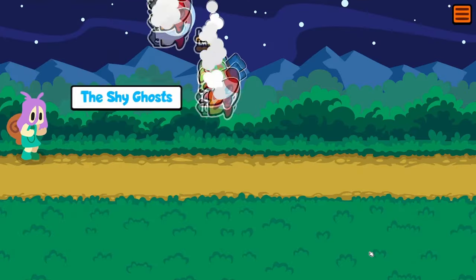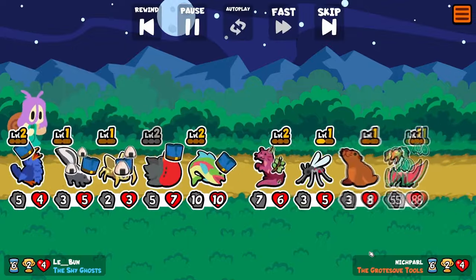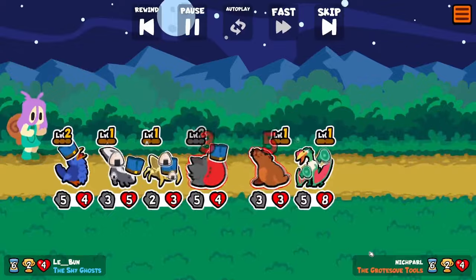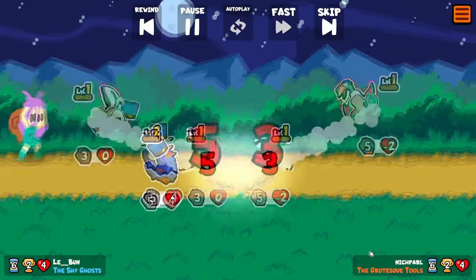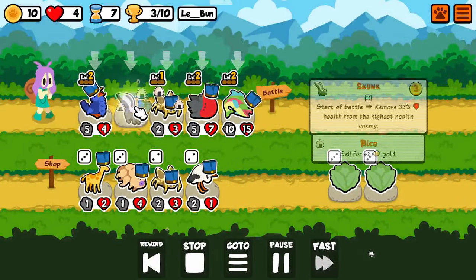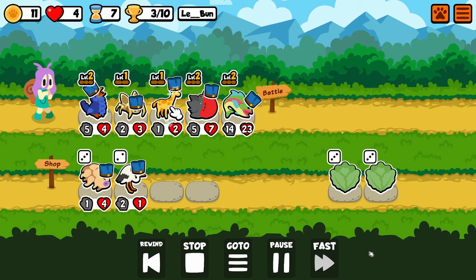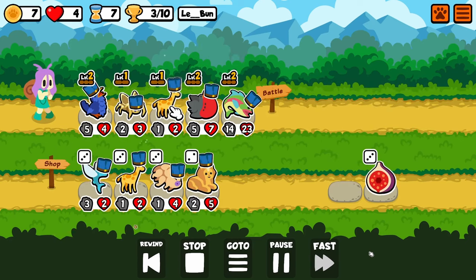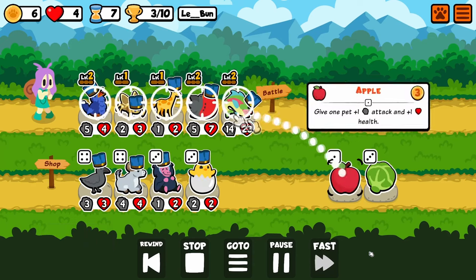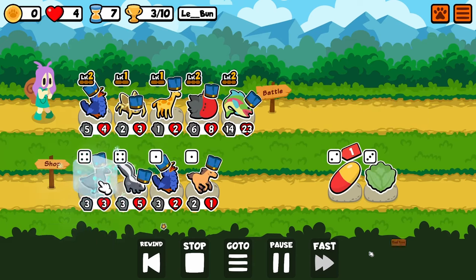Here's the build I'm going for: two filler pets that I give rice to, which makes both of them sell for three gold, then getting a level two Trout as fast as possible. With a level two Trout I am gaining plus four plus eight every turn, which is really strong for turn seven where plus four plus four from like a Penguin would be a pretty nice buff.